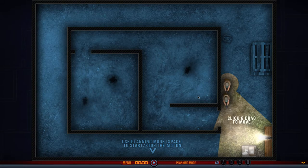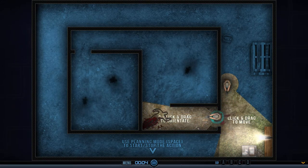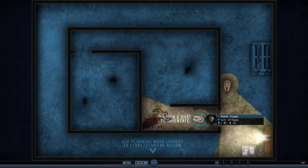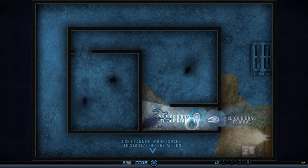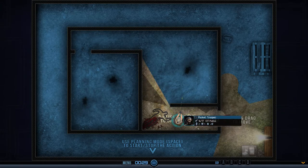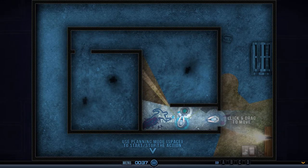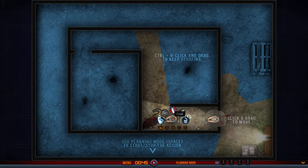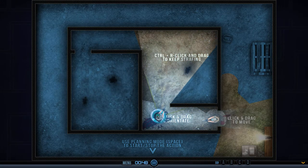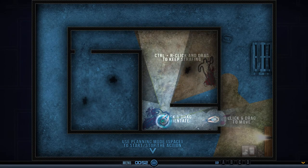This is the actual gameplay — you can pause and unpause with spacebar. In pause mode you can slowly strategize, though I kind of like playing in real-time mode. You click the character you want to move and drag to where you want them to go. Holding right-click and rotating the mouse is how you aim in different directions. If you right-click while holding Control and drag, your character will stay in position aiming in that direction, which is super useful.